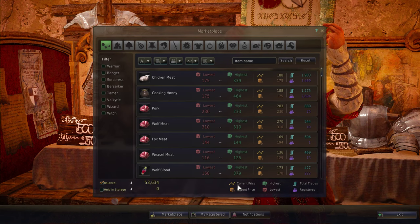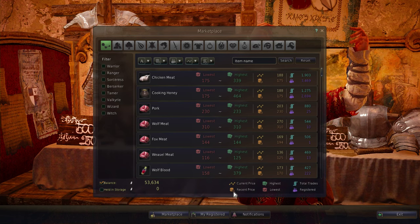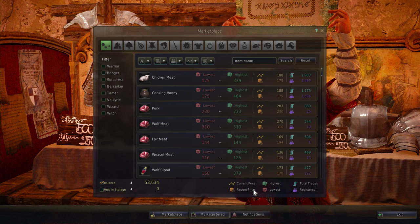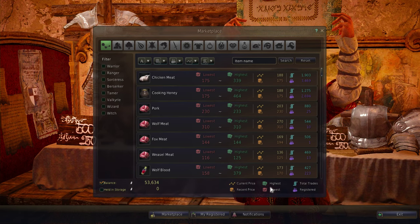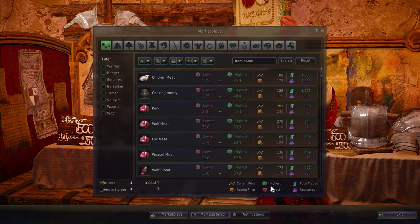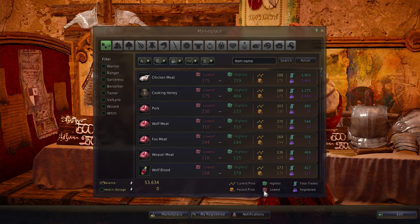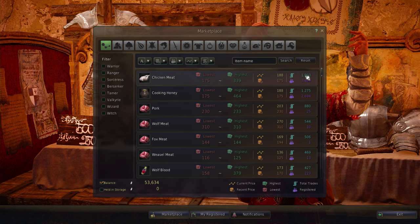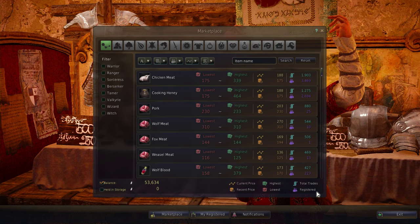This orange line is the current price of the item. This icon that looks like a stack of coins with a timer next to it is the most recent trade for that item — so you can see what the most recent purchase was and how much it currently is. I'm not sure if the most recent price is the most recent price posted or the most recent price purchased, so I don't know the answer to that yet. Then we have the highest price and the lowest price for that item, so you can see how much people are selling everything for. Total trades tells you how many things have traded for that amount, and registered shows you how many items are currently being sold.